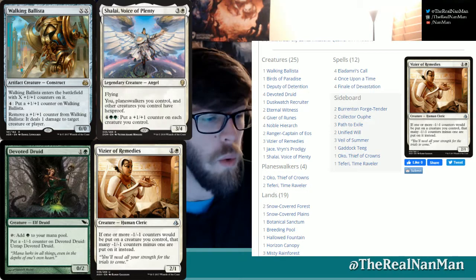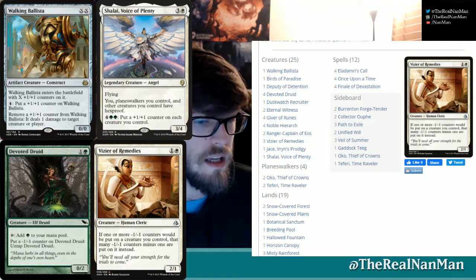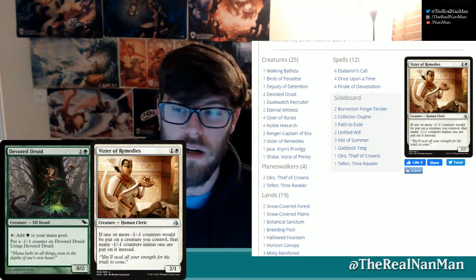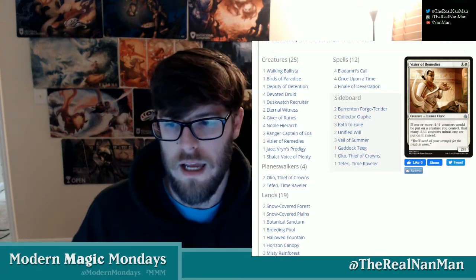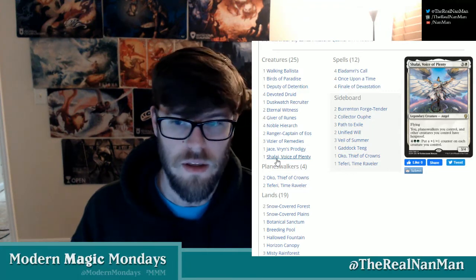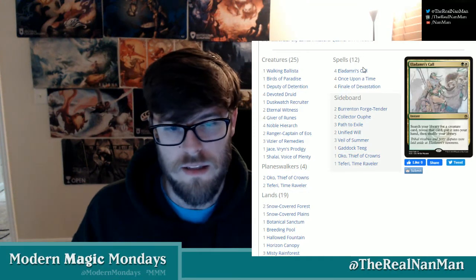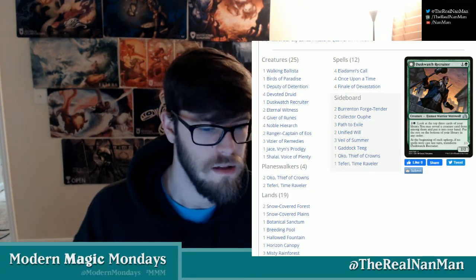The other option is if you want to go wide — Shalia is in there so you can make everything have a bunch of counters on it and just swing in and kill somebody, because you can generate a bunch of plus one counters. Really easy to go wide with that strategy. So those are our main win conditions: get a bunch of mana, get out one of these creatures, and profit. This mana needs to get dumped into stuff to get all the creatures that we need, so that gives us things like our spells.